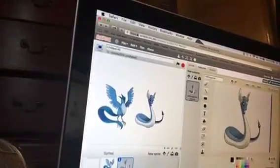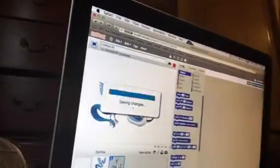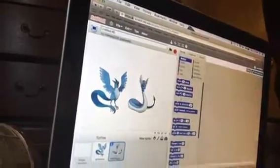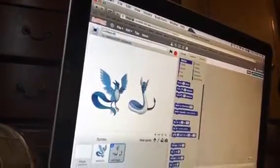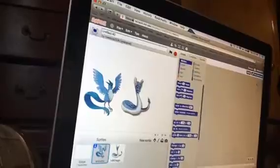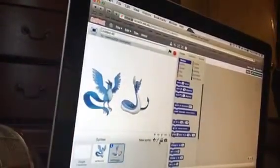So, now that that's happened, I can do a little bit more stuff. Now, here comes the cool part — the fusing part. This is actually a coding website called Scratch that I used at my school too, so it's pretty cool. First, what I want to do is take the wings of Articuno.